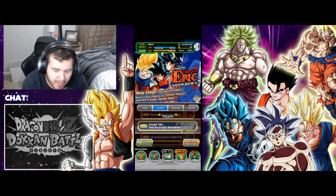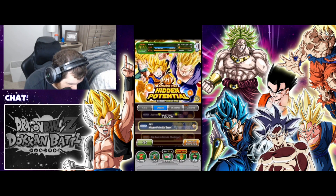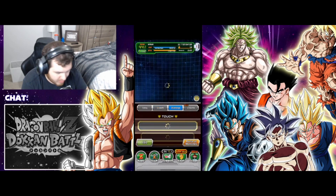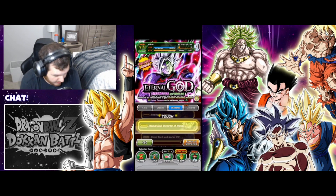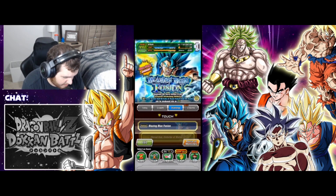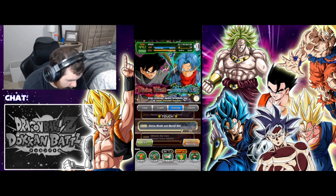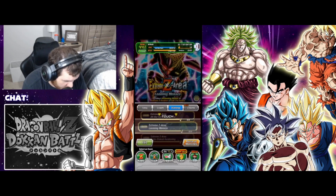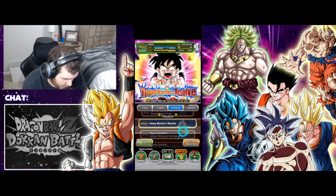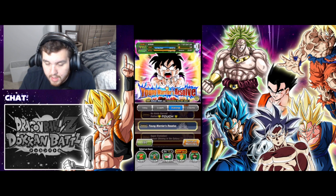Now we're going to challenges. I'll skip a bit because the bottom events are the same Dokkan events, and some at the top are for new characters. Then there are a bunch of really hard challenging events that I'm not going to talk about right now. There's also something important you need to understand about Dokkan: there are five unit types.